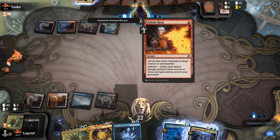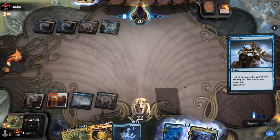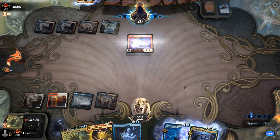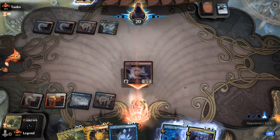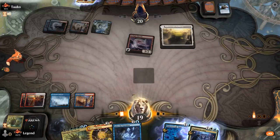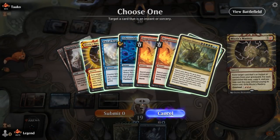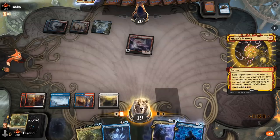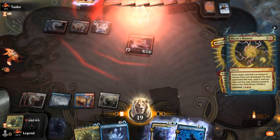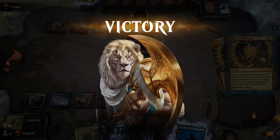A card like Unholy Heat could kill a Terror of the Peaks if Delirium is enabled, but our opponent fully tapped out. The Phoenix matchup is generally favorable since they're unlikely to kill on turn four even though they're capable. Even on the draw we still have time to set up our combo. We increase our Storm count and go for Emergent Ultimatum, but our opponent sees what's incoming and concedes. On to the next one.